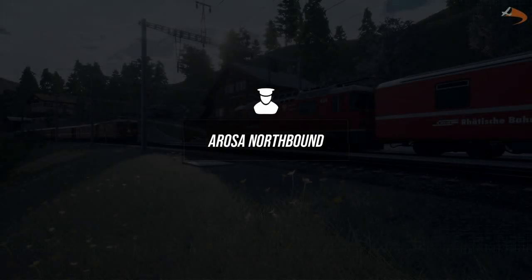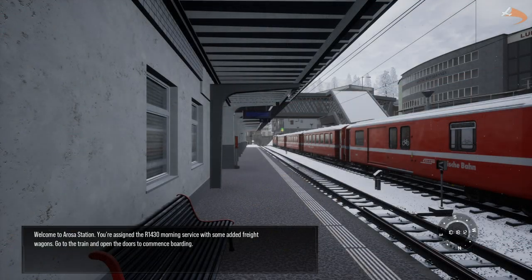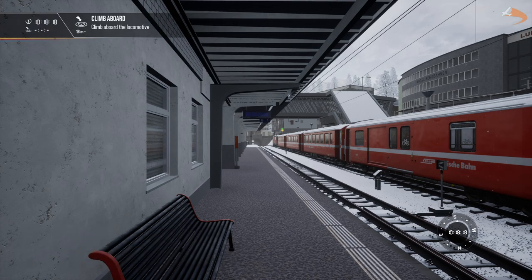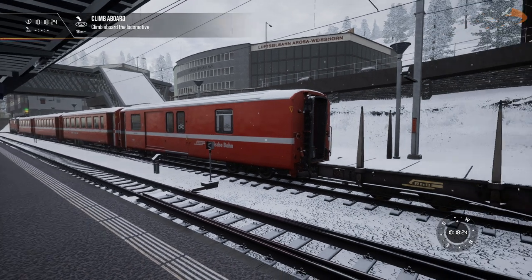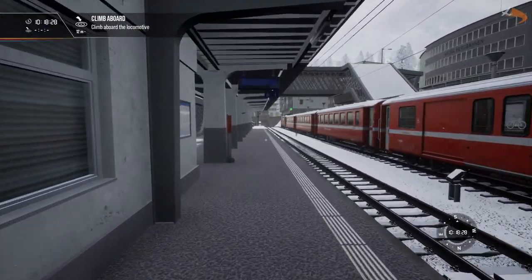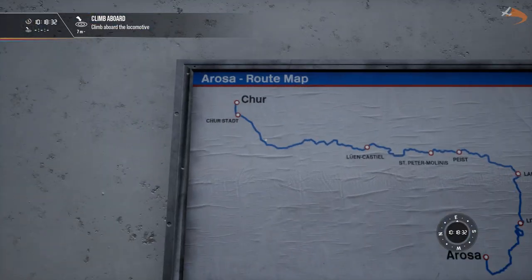Mission 1, Erosa Northbound. Welcome to Erosa Station - you're assigned to the Romeo 1430 morning service at Northbound Churchill. Hey there, Jorya here, and welcome back to Dovetail Games' Train Sim World 2. Today, finally taking a look at the scenarios we get in the Erosa line from River Games, starting off with a northbound service from here in Erosa up to Chur.